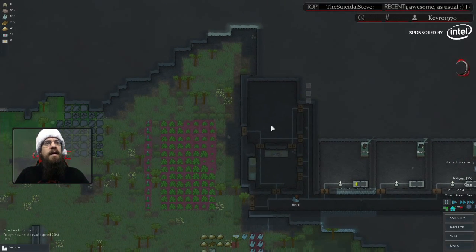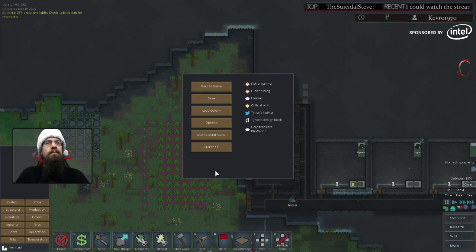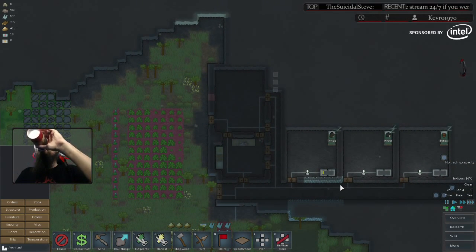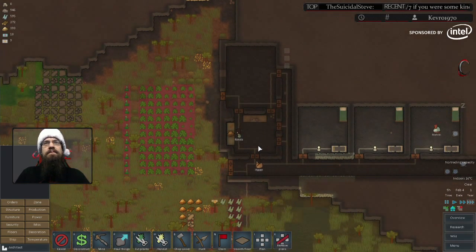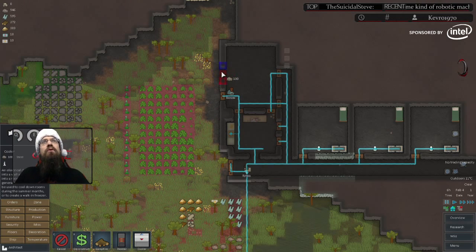We are going to set up a refrigerated area to store all of our food in. We're going to mine out a section of the wall. Then we can go into temperature and select a cooler. A cooler generates heat on one side and coolness on the other, so you need to make sure the cool side is inside of the area you want to be refrigerated.